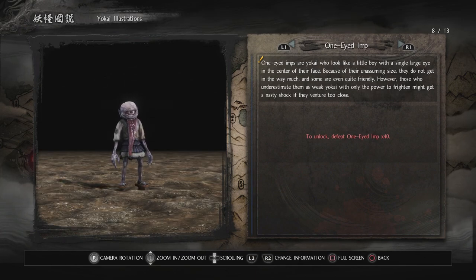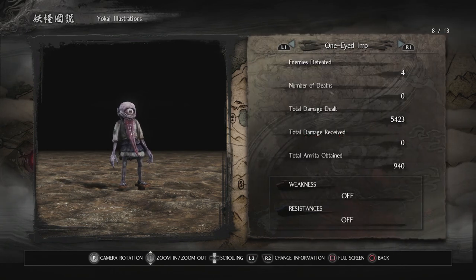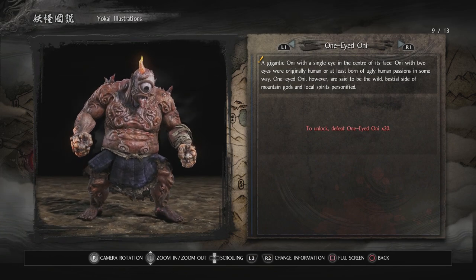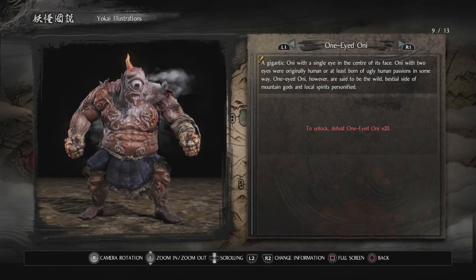One-eyed imps are yokai who look like a little boy with a single large eye in the center of their face. Because of their unassuming size, they don't get in the way much and some are even quite friendly. However, those who underestimate them as weak yokai might get a nasty shock if they venture too close. I think you're able to communicate with this yokai through gestures — hopefully we can defeat 40 of them, because there's a trophy for communicating with yokai through gestures.